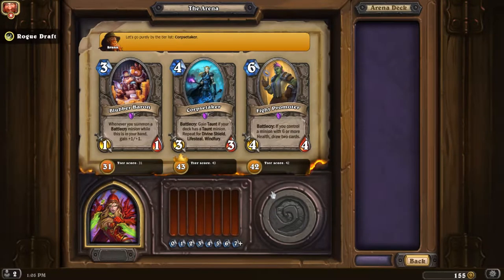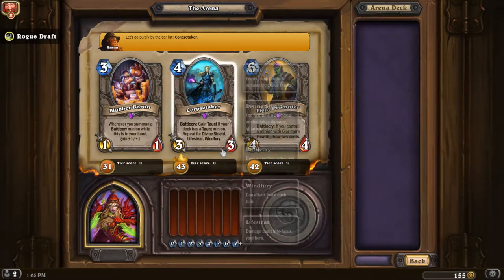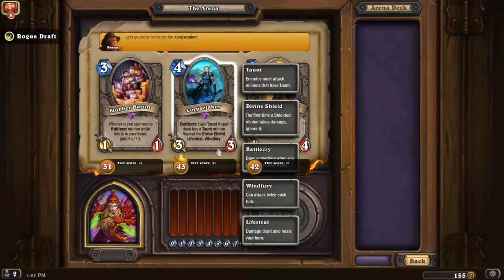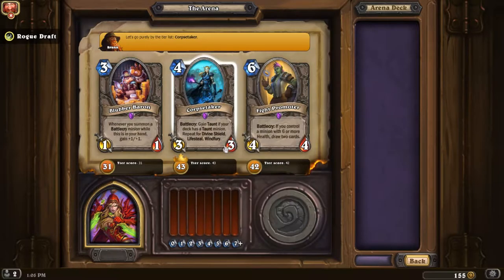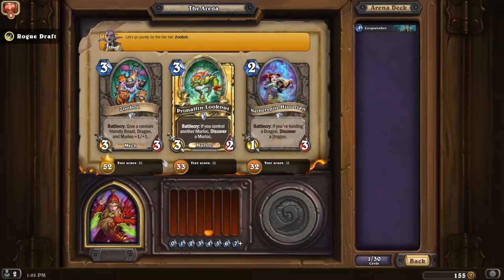Corpse Taker is rated as the best pick here. Fight Promoter is pretty situational, but taunt is not that rare. Divine shield and lifesteal — lifesteal is pretty rare. There's potential for the taunt and divine shield combo, so I'm going to go ahead and pick that.